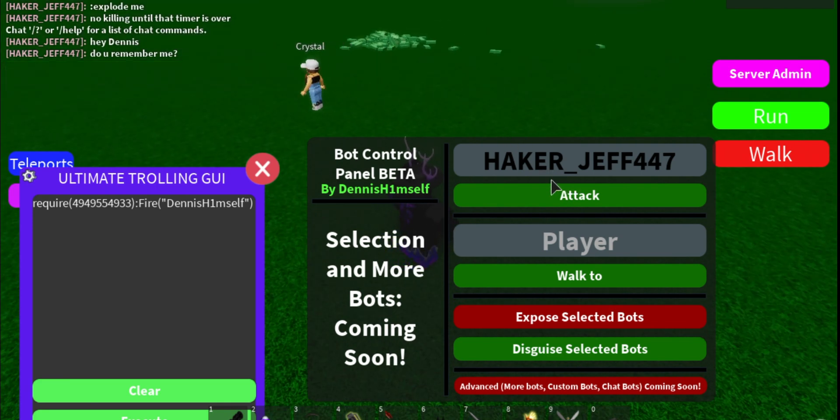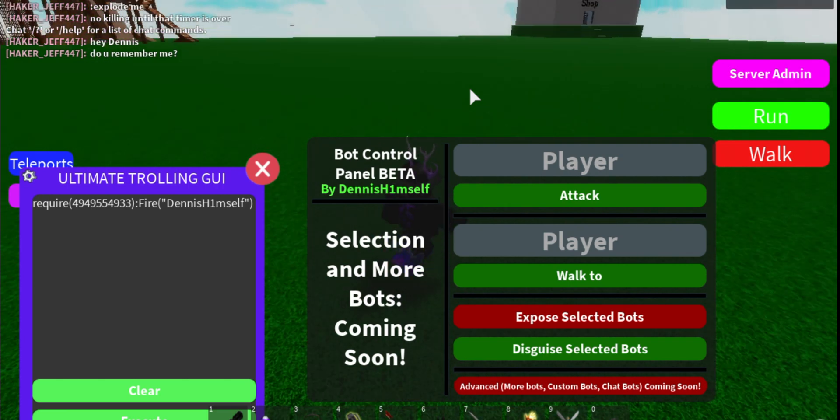Basically, you can just type in their username and it'll try to kill them. Also, this uses pathfinding.